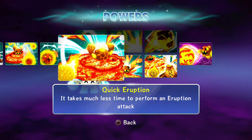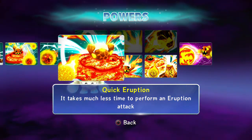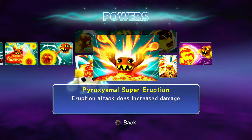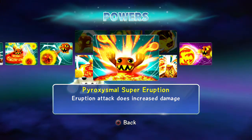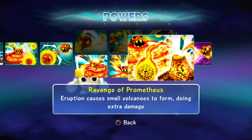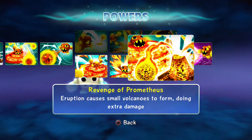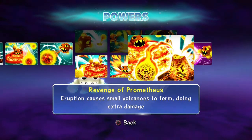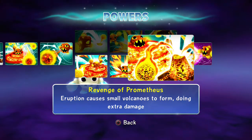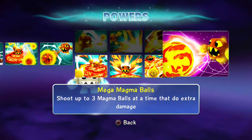Volcano path abilities: Quick Eruption — takes much less time to perform an eruption attack. Super Eruption — eruption attack does increased damage. Ravage of the Prometheus — eruption causes small volcanoes to form, doing extra damage. That's one of the best parts of that path. The eruption is so overpowered — Volcano path is definitely the overpowered path.